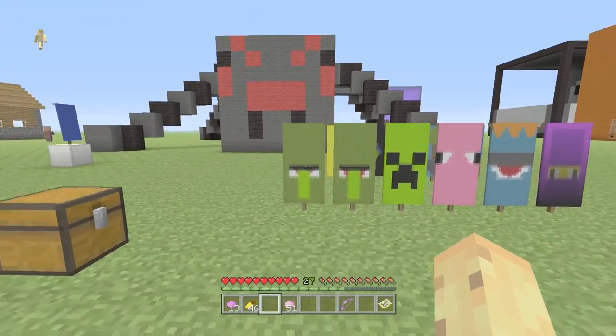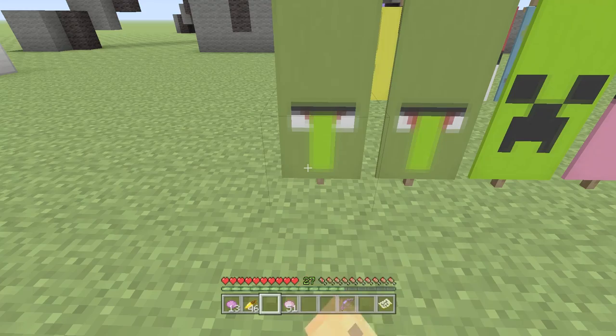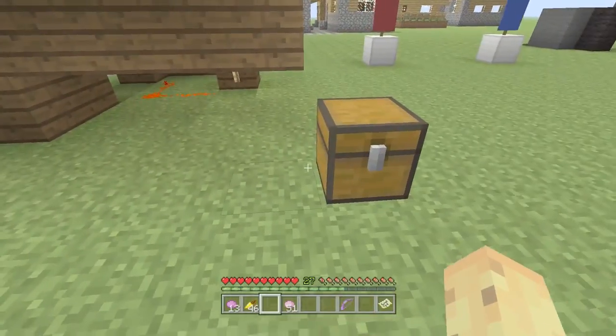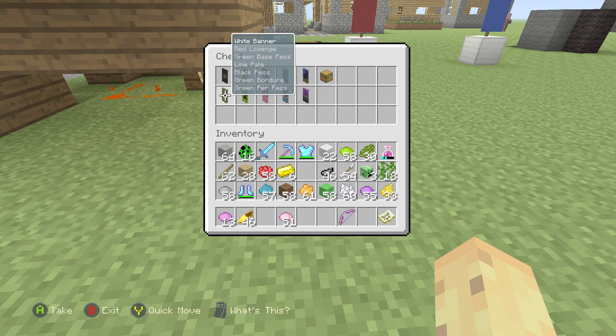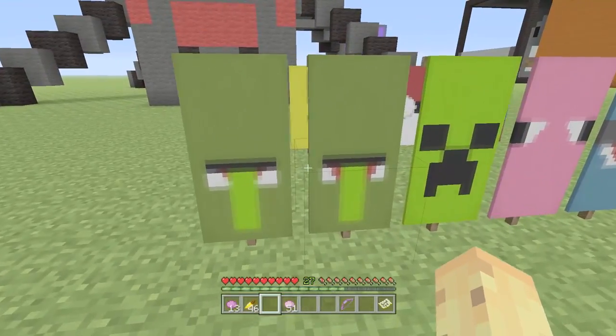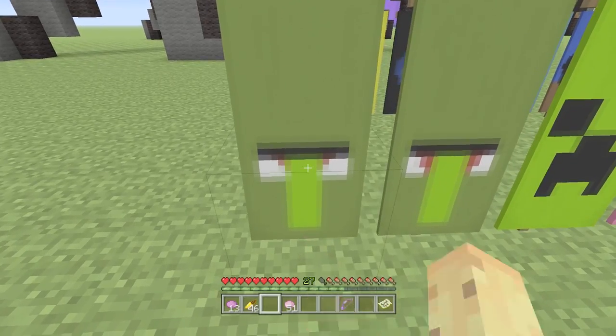Still, it's something that is relatively easy to do and relatively easy to repeat, and then you can have yourself a zombie villager banner - whether you want one that looks like that or one that looks like that. It's a really weird thing because it actually is the exact same: red lozenge, green base, lime pale, black fez, green bordure, green per fess. So there's just some bizarre little thing where sometimes it goes a bit differently. But there are your two zombie villager banners - that's what we've made right there. So let's knock this out quickly and move on.